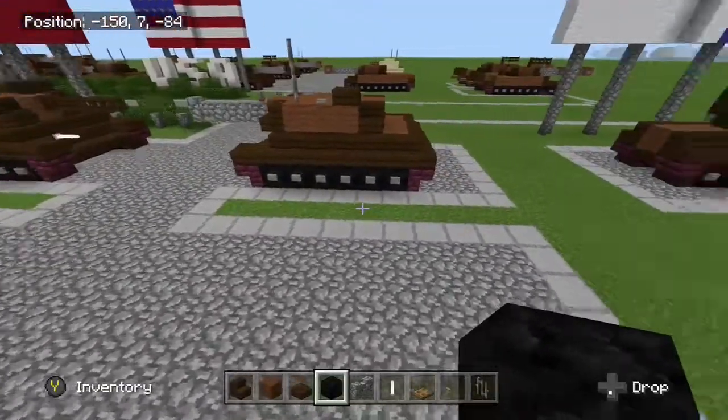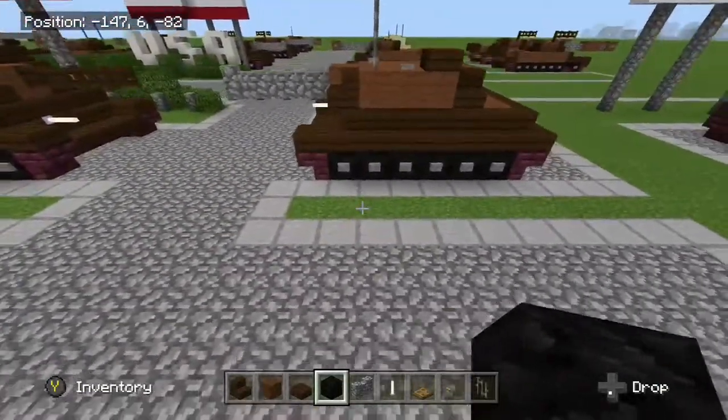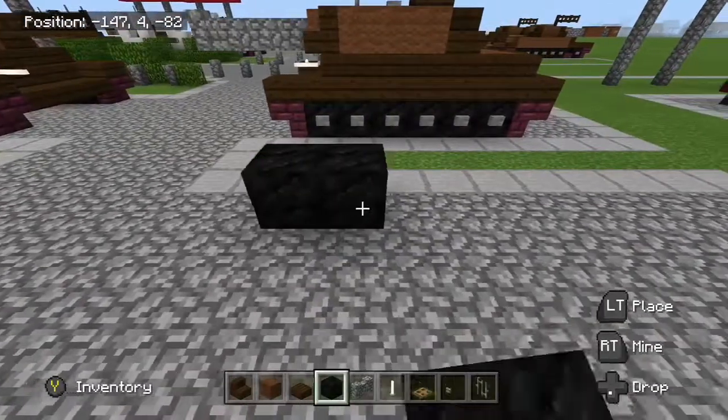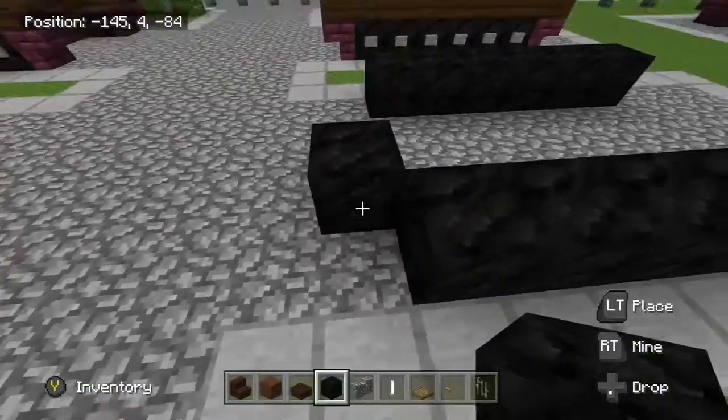Now, pretty simple build — it's a really simple build. You want to place one, two, three, four, five, six blocks, and six blocks on the other side.